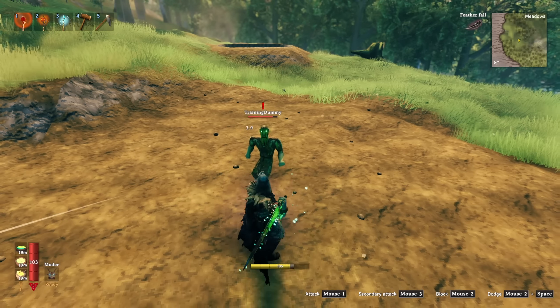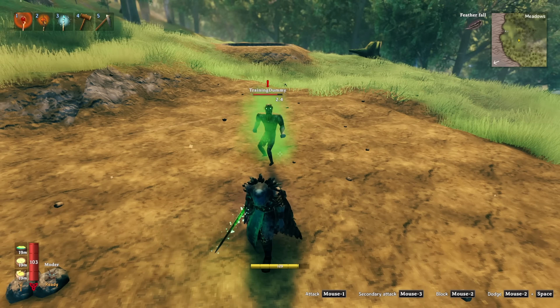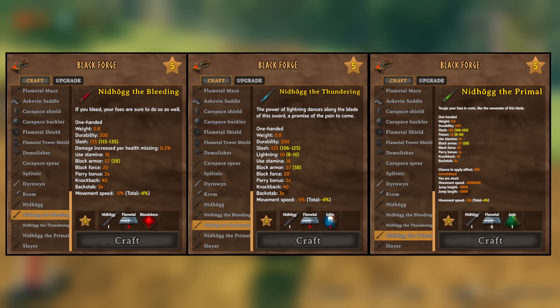All you need is a level 1 flame metal sword and 6 flame metal, plus one of the different types of gems from the Ashlands, which are relatively easy to get from the stronghold. These specialized swords can also only be upgraded to rank 2, just like the Durnwin.